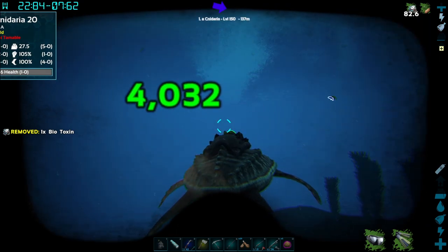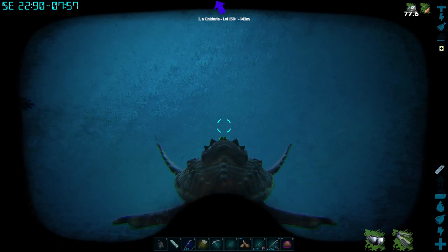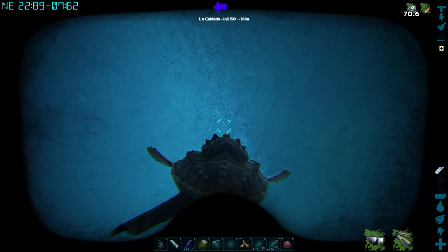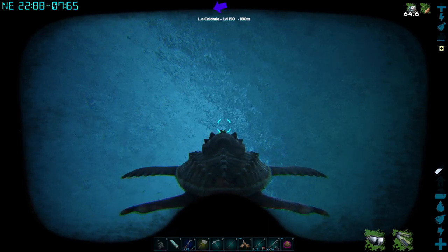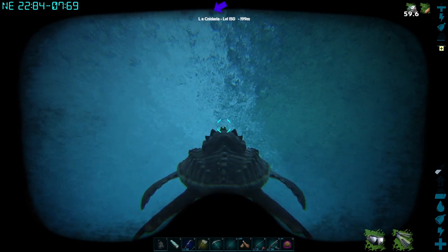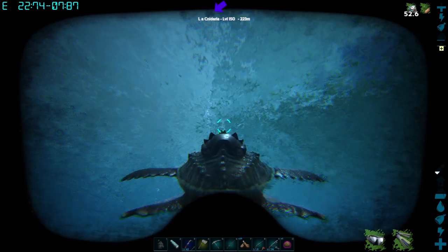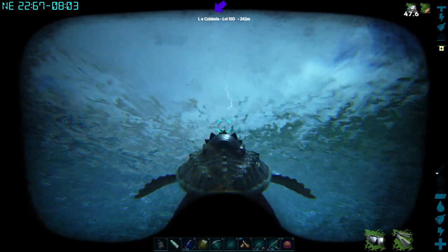They also get a buff, as you can see up there in the top right. But other than that, there is nothing special about these guys. They are quite slow, as you can see. They are not great at fighting anything else besides jellyfish. The only other plus is their saddle seats an extra four people. So if you want to go on a nice leisurely little stroll through the ocean with your buddies, this is the one to do it on.